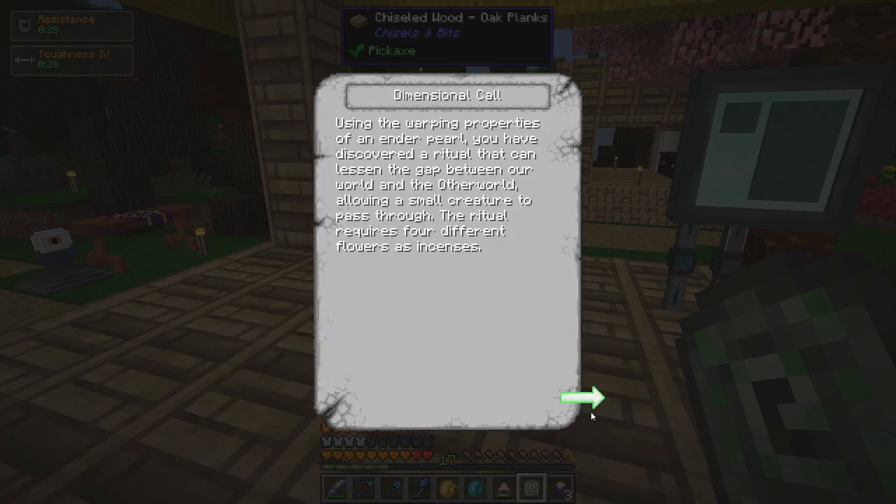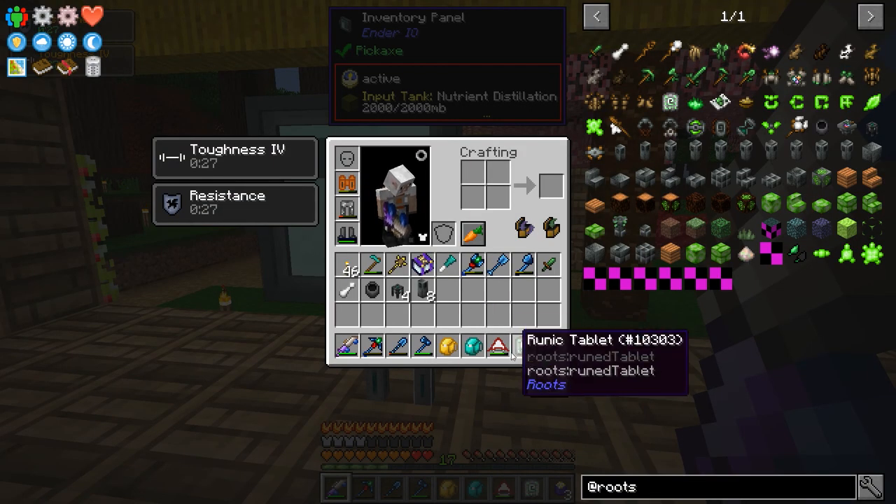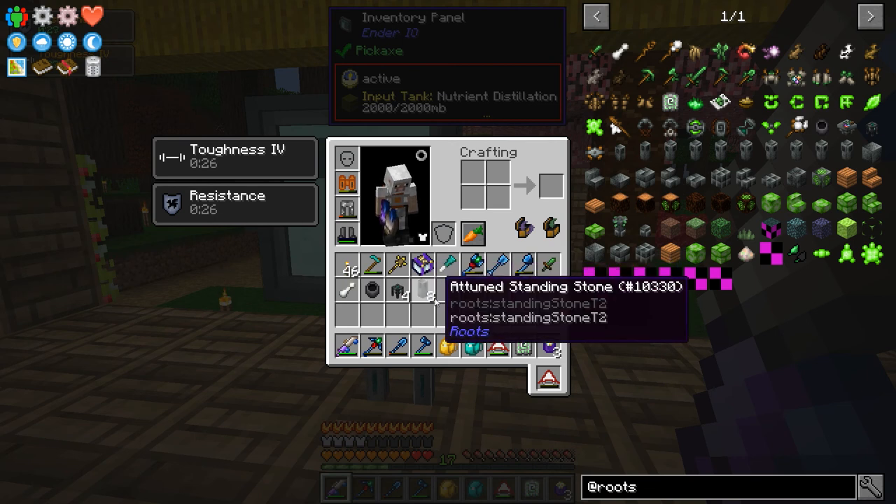The ritual requires four different flowers as incenses. I looked at the first 30 seconds of a video of somebody summoning it and they showed a bunch of incense braziers around the summoning table. I think those other things on the layout, aside from the incense, are the attuned standing stones. So I went ahead and made eight of them.